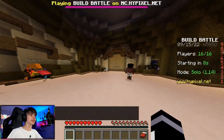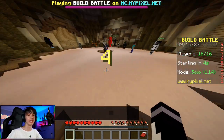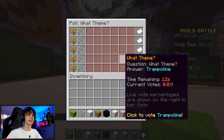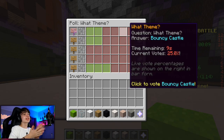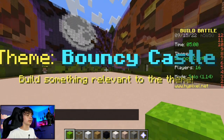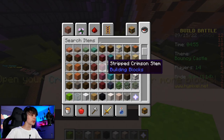We're here in the match now. I want to see the skins, I want to see our enemies. The theme options are campsite, trampoline, cave, photograph, and bouncy castle. Bouncy castle - come on, that would be so cool if everyone picked bouncy castle. You could do a lot of things with a bouncy castle, so let's do it.